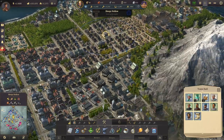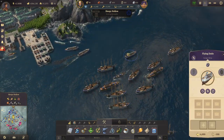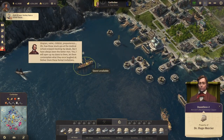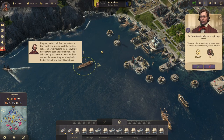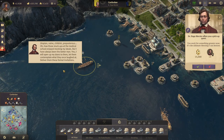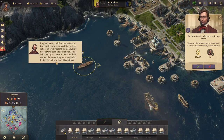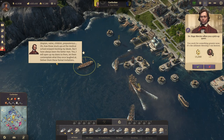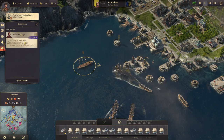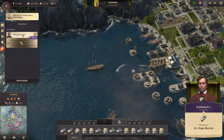Looks good - so let's have some anarchist items there. I don't have any here right now, so what we could do is get a ship of ours - like Flying Dodo - to the anarchist. And there's also a quest now. Utopian, naive, childish, preposterous - oh, how those stuck-ups at the medical school enjoyed mocking my ideals. But I have always been the better man. I will open up my doors to them, let them contemplate what they once laughed at - deliver them these formal invitations. Yeah, let's pick up the invitations. That's 'the last laugh' - I don't think I've had this quest yet.